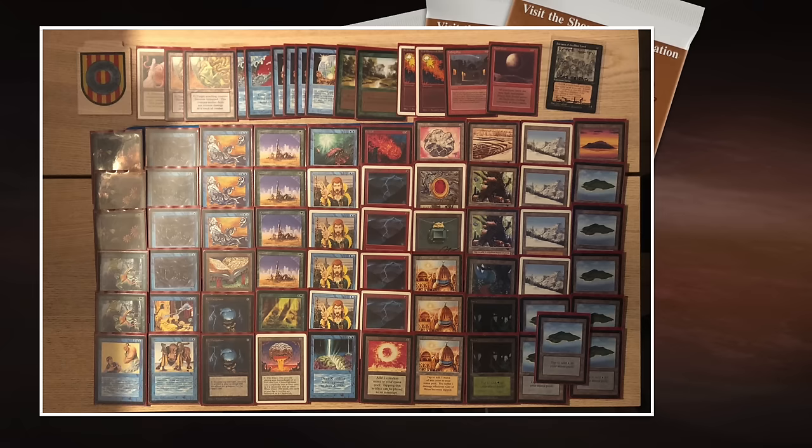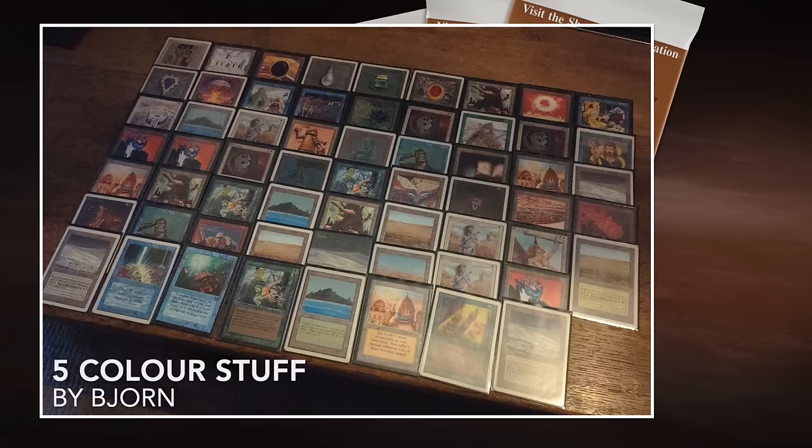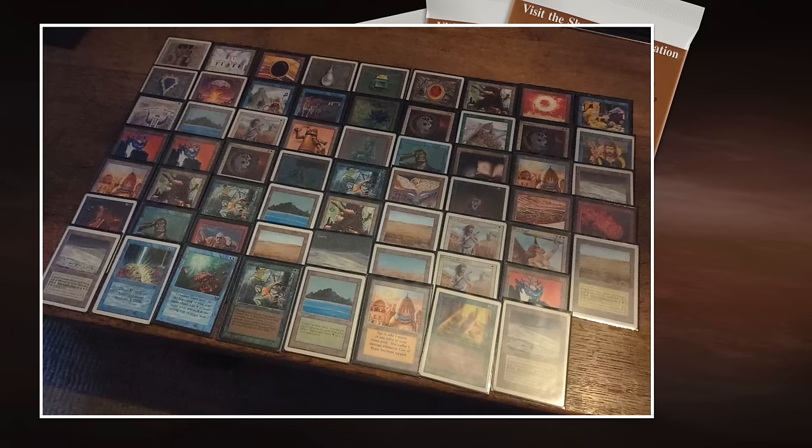So this is the deck of Peter — now let's take a look at the deck of his opponent. Here we see the deck of Bjorn. It's five colors, so I was tempted to call it five-color good stuff, but then I zoomed in and it's not just as simple as that. There are a lot of other cards in here, so I would be tempted to call it five-color stuff.